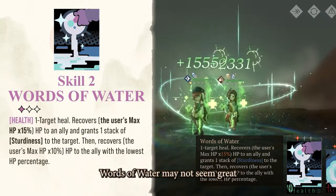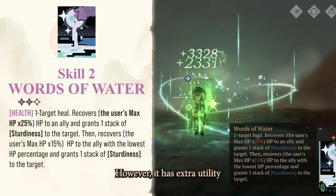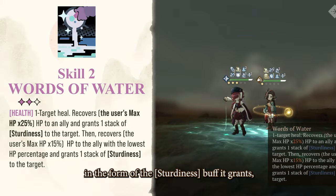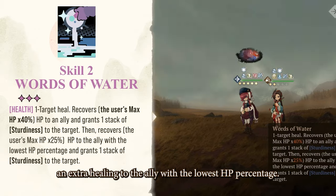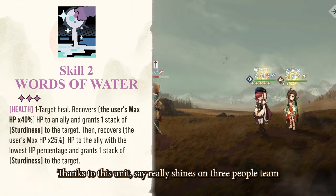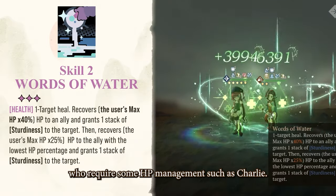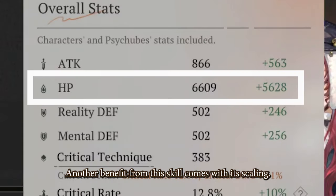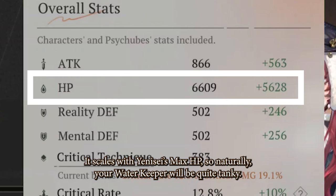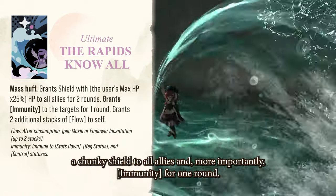Worlds of Horror may not seem great at first, since it's a single-target healing. However, it has extra utility in the form of the Sturdiness buff it grants, as well as the fact that it gives an extra healing to the ally with the lowest HP percentage. Thanks to this, Yenisei really shines on 3-person teams and is perfect when you are using characters who require some HP management, such as Charlie. Another benefit from this skill comes from its scaling — it scales with Yenisei's max HP, so naturally your Waterkeeper will be quite tanky.